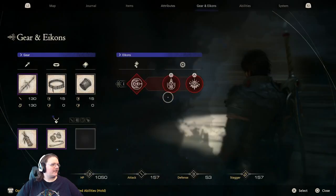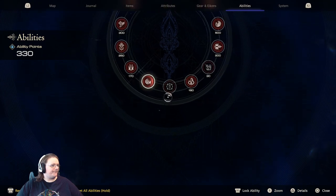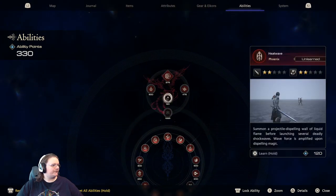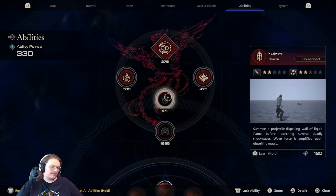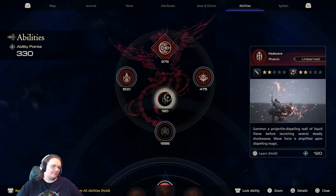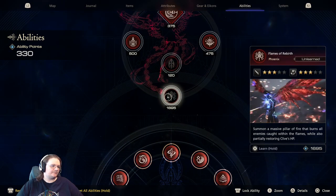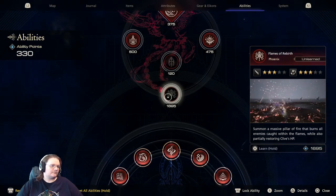Well, before we do that, let's buy some Abilities. We have 330 points, but we have a lot. That's kind of neat — so when I press out, this one will look the same. Neat.